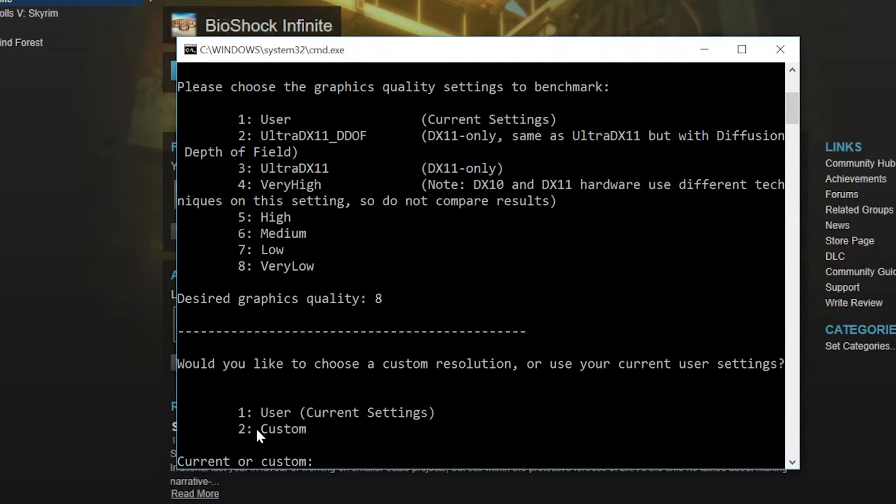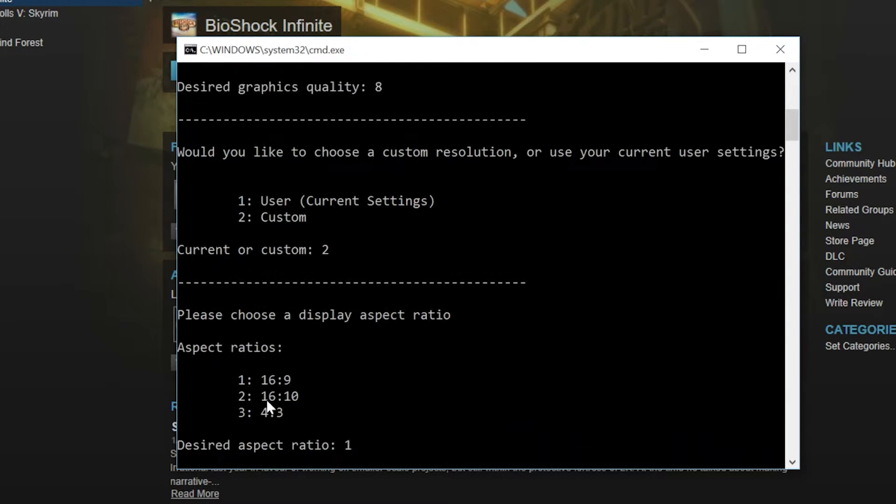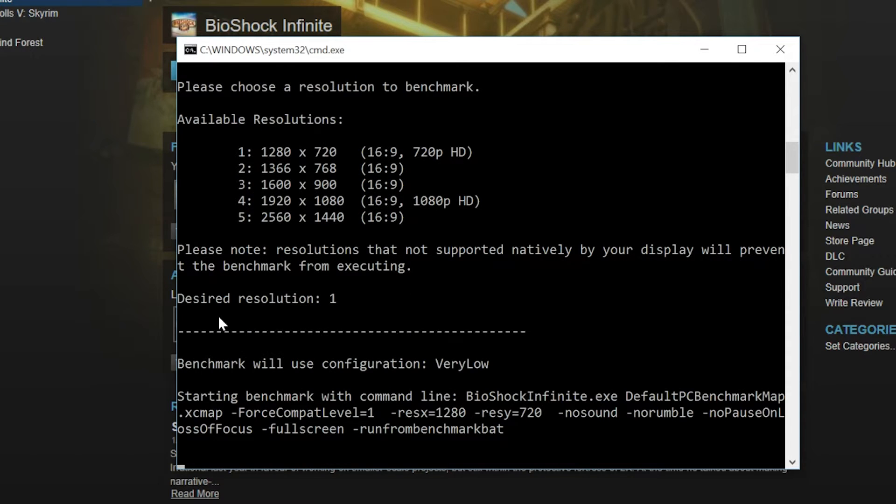We're going to choose custom settings — number two — and select a 16 by 9 aspect ratio and 720p resolution. Go ahead and fire it up.